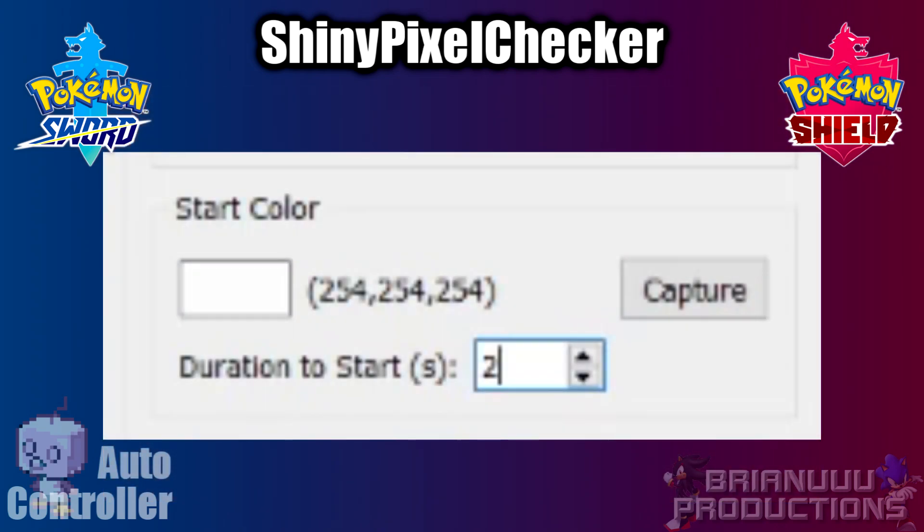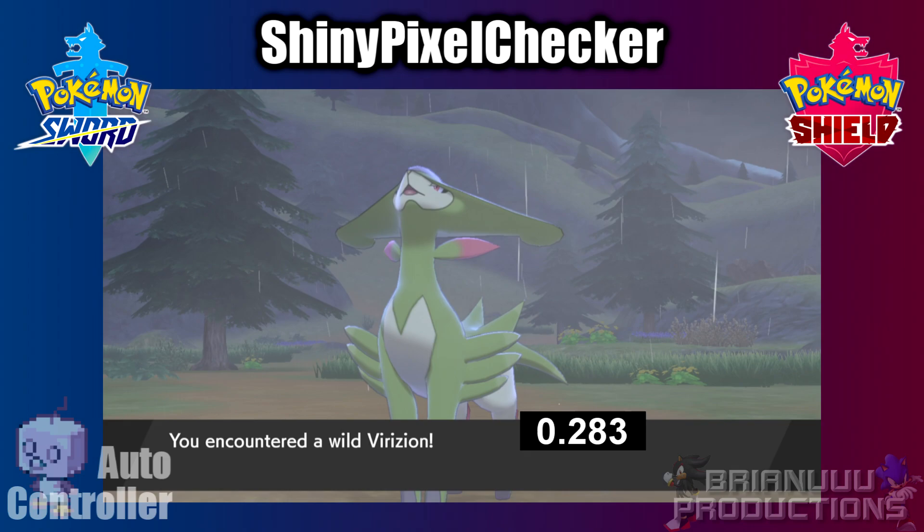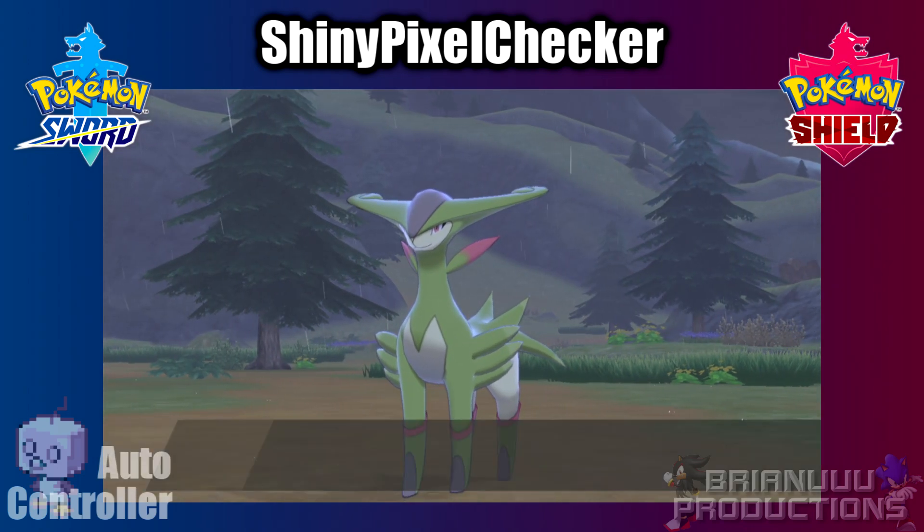After capturing the color, you will need to specify how long it stays on screen. The easiest way to check this is to record it and see how long it lasts. For Regi, it is about 0.8 seconds. For wild encounters like Sword Trio, it is only 0.2 seconds. And egg hatching is 1.2 seconds as mentioned.